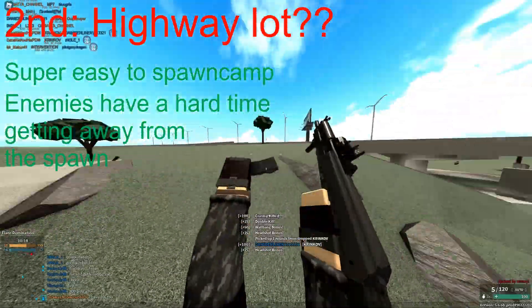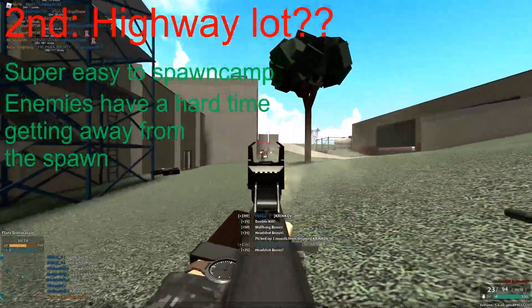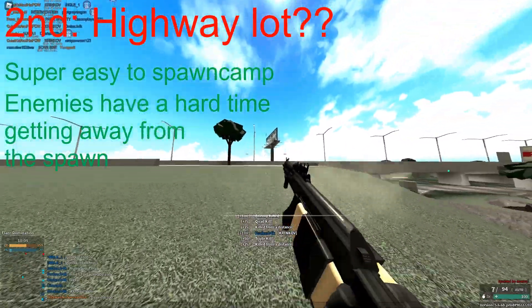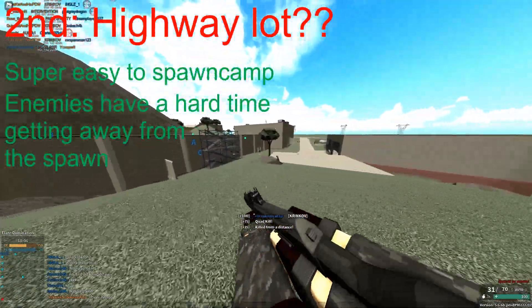The only way for your enemies to actually escape you spawn camping them would be by running around the edges of the map, so as long as you actually keep an eye out on those spots, you'll get a lot of kills very very quickly.